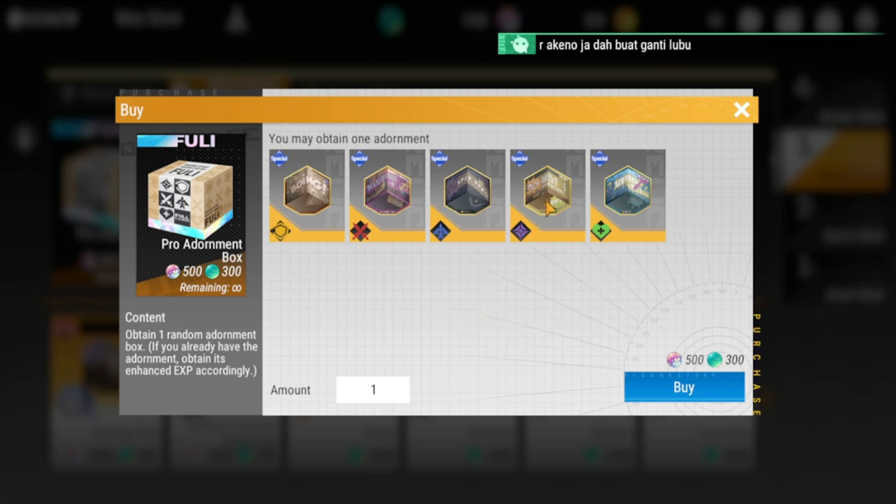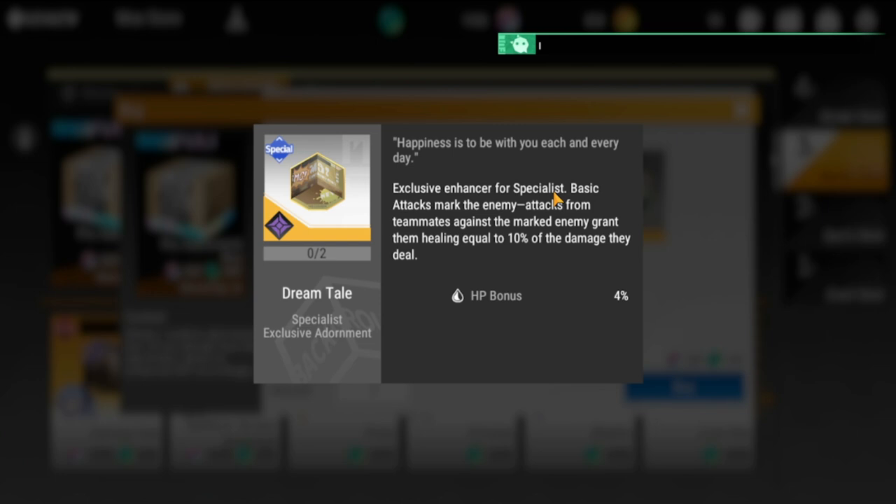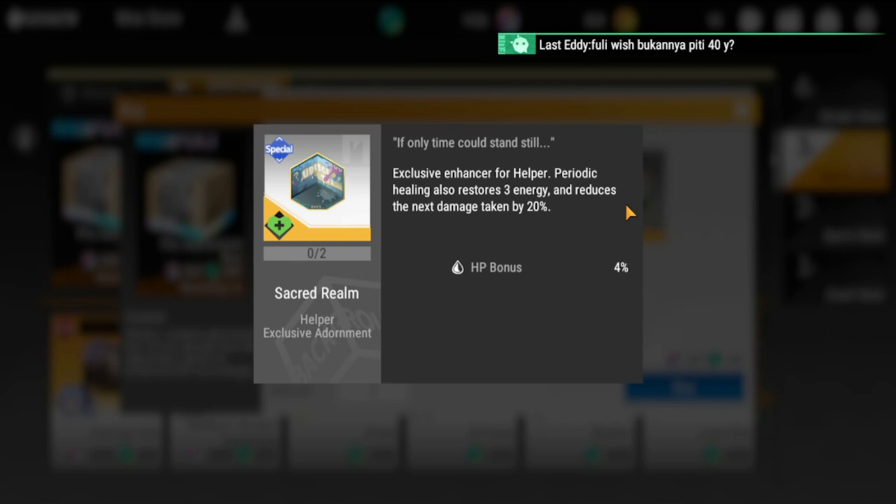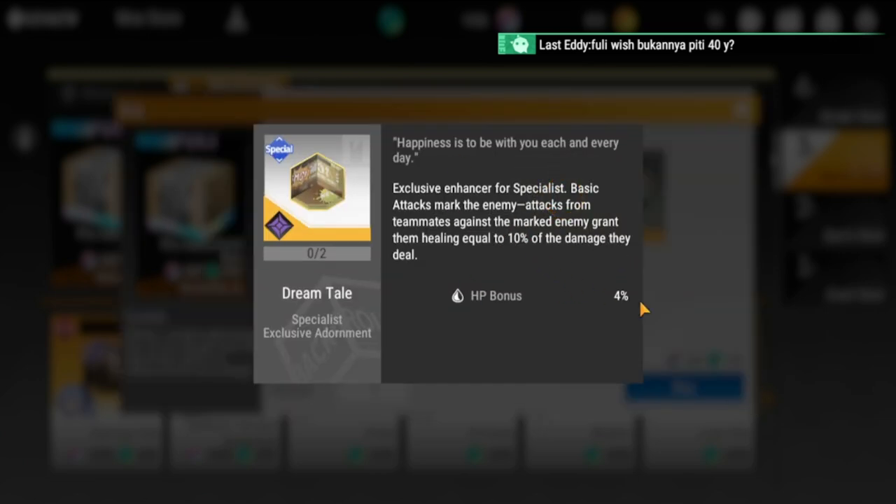The specialist exclusive enhancer marks an enemy with basic attacks, and teammate attacks against the marked enemy grant healing equal to 10% of the damage dealt. This is good because it benefits all teammates — if they have high attack, the 10% healing scales up significantly. Specialists are damage dealers and support, and I'd rate this above average.